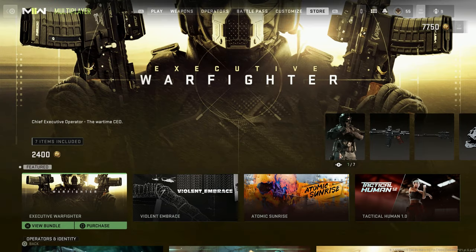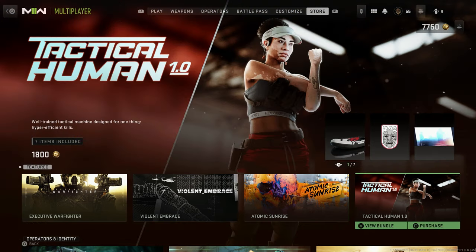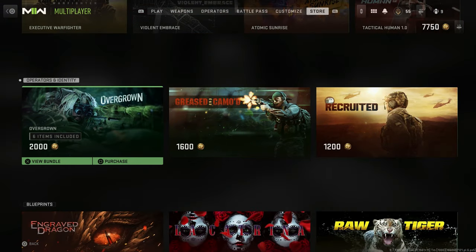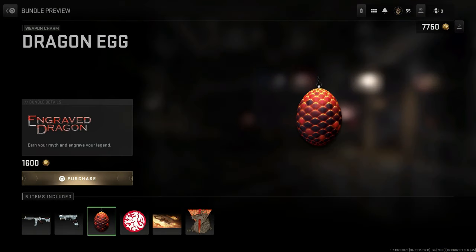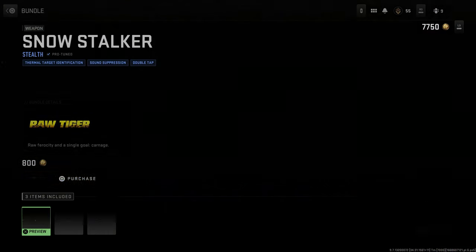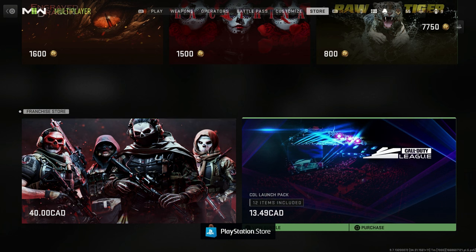You also have your store, which is where you'll find operator skins and things like that. They have all these different bundles — you scroll through them with the right stick if you're on controller. You can click X to view the bundles and see what's included — there's a dragon one, a tiger one, different things like that. There's also a franchise store with the Call of Duty CDL launch pack.